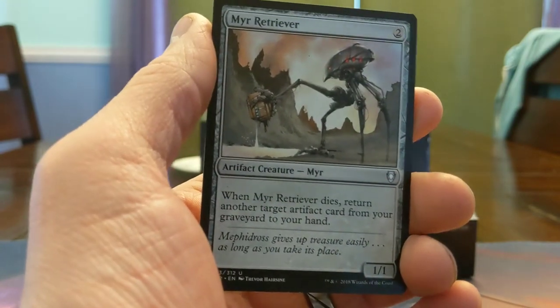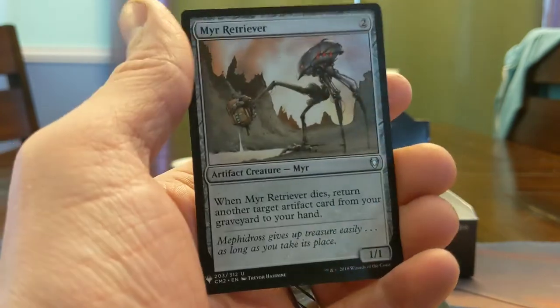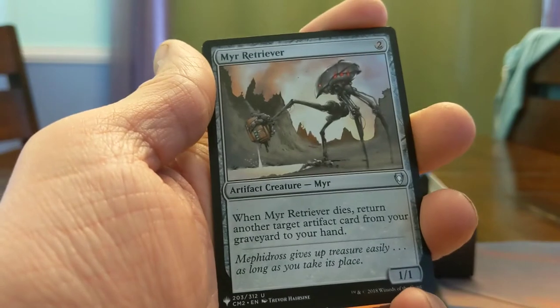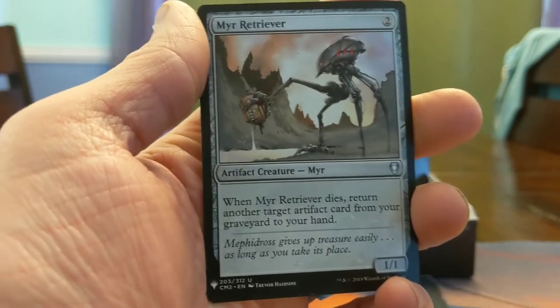Mirror Retriever — this card, when it dies, get another artifact from a graveyard to your hand. It's a 1/1 — how will your 1/1 ever die? This card's good. Not the least reason of which is two of them can cycle with each other to give you infinite chump blockers. That's a cool trick.